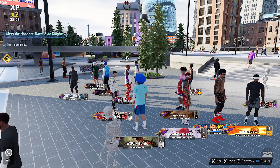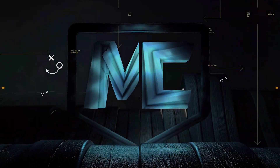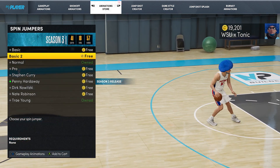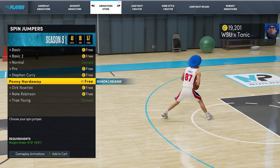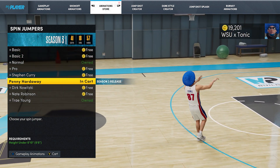Yo, what is up YouTube — Season 3 just dropped on NBA 2K22. You can see all the low levels in the park having to grind to level 40 again. In this patch they dropped a new spin shot: the Penny Hardaway spin jumper. I was looking at animations and when I saw this, the dude does a spin and then he steps back — this animation looks absolutely glitchy.